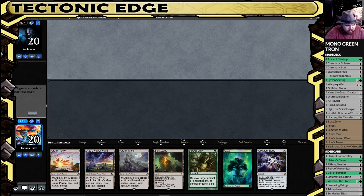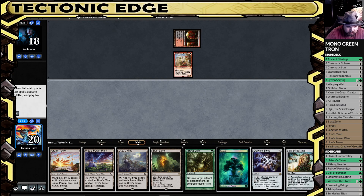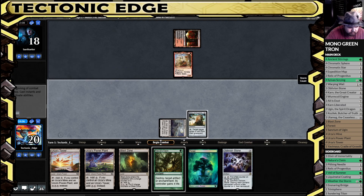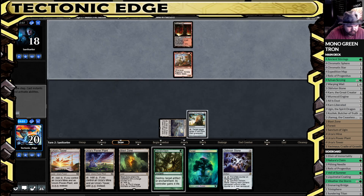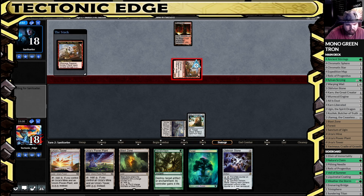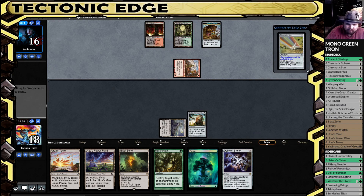No Warp in hand. Well, we've got Oblivion Stone, but we can never turn down Tron in hand — that's always a good sight to see. Our opponent mulligans down to five. That tells me they're probably digging pretty hard for a sideboard card. No reason not to play that extra draw — it'll be pretty useful.